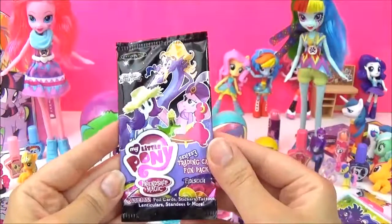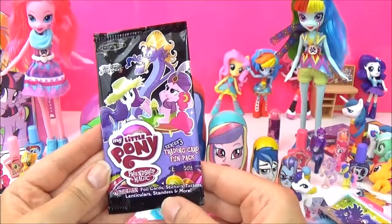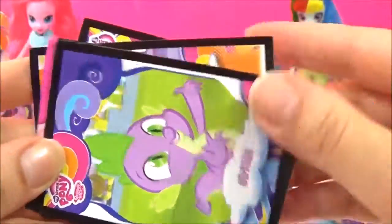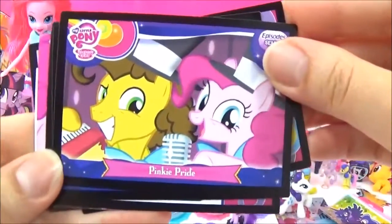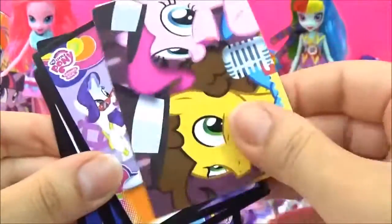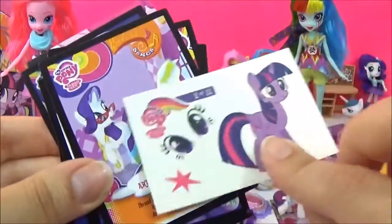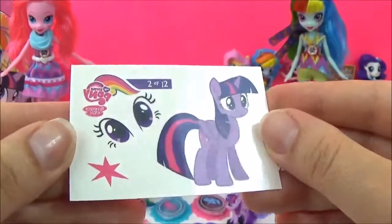The next prize I'm going to open are these trading card fun packs! And it says there's cards, stickers, tattoos, and a stand even! Sleepless in Ponyville! That's a cute one of Spike! Pinkie Pie! Fluttershy the Stairmaster! That's a nice one of Applejack! I think that's the sticker! And here's the tattoo - a tattoo of Twilight Sparkle!